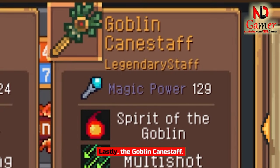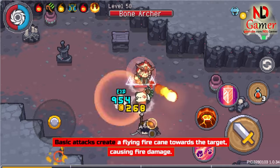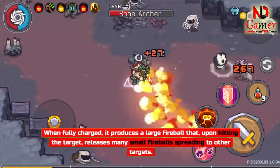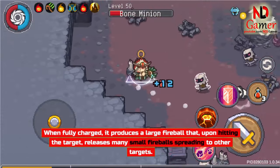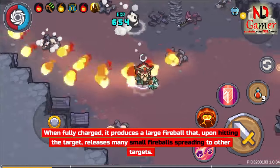Lastly, the Goblin Canistaff. Basic attacks create a flying fire cane towards the target, causing fire damage. When fully charged, it produces a large fireball that, upon hitting the target, releases many small fireballs spreading to other targets.